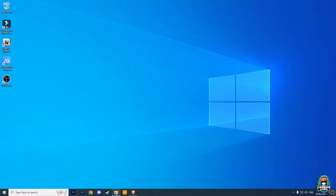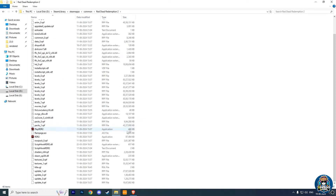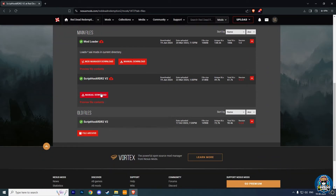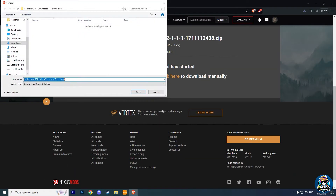Fix number 2: go to your Red Dead Redemption 2 main directory folder and delete the ScriptHook RDR2 DLL file. Then download the latest ScriptHook RDR2 V2 DLL file from the link given in the description box. Click on manual download, then choose slow download, and your downloading will automatically start.